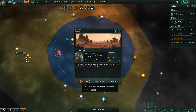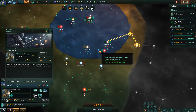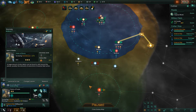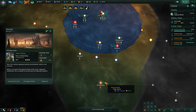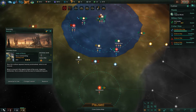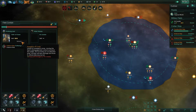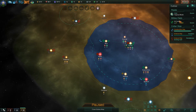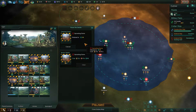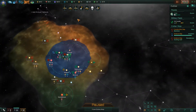System survey complete. We've got to leave that in there for now. Another system survey complete. Science ship is under attack — already? That's a dead science ship, I think. Damn it. Well, I keep doing it to myself. We've got a lot of hostiles around us; must be the downside of being near the center of the universe.